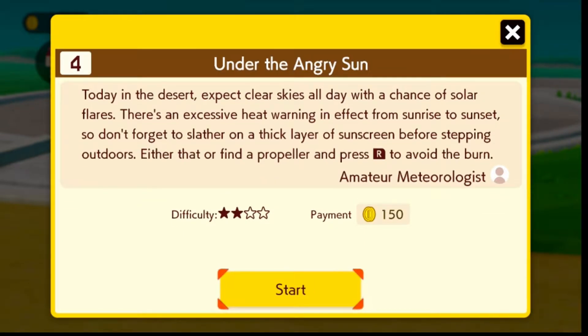Today in desert, expect clear skies with all the chances of solar flare. Then excessive heat warning in effect for sunrise and sunset. So don't forget to slather on thick sunscreen before stepping out. Either that, or find propellant plus R to avoid the burn. Yeah, they're mentioning the sun. I wonder what... Alright, let's start.